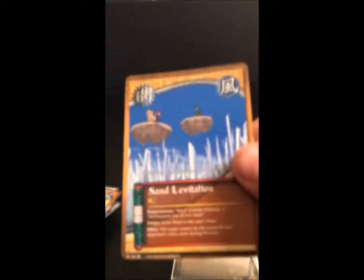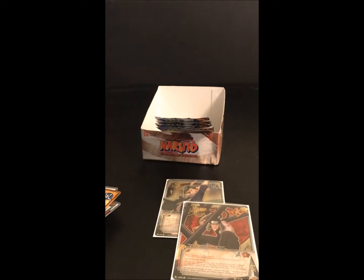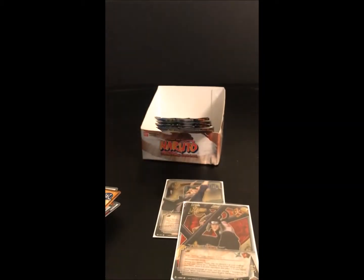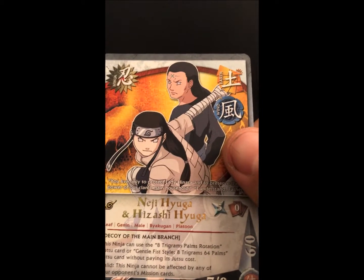Pack eleven: we got Sand Levitation, Shadow Possession Jutsu, Ominousness, Elimination, our foil is Death, Gar of the Desert, Sexy Jutsu, Ryan High Security Facility, Sasuke Uchiha, and our rare is Neji Hyuga and Hisashe Hyuga.